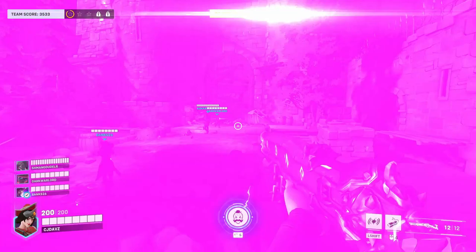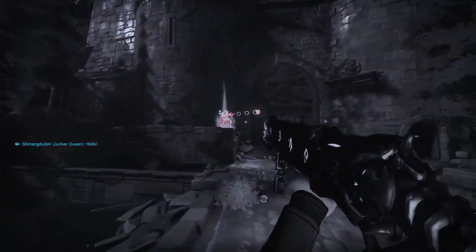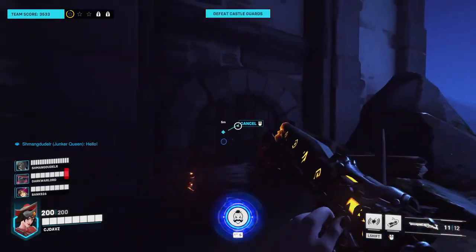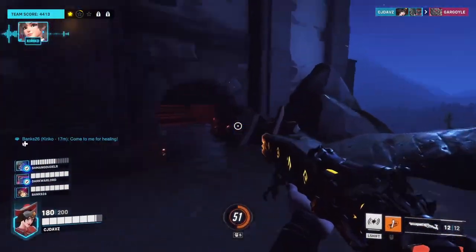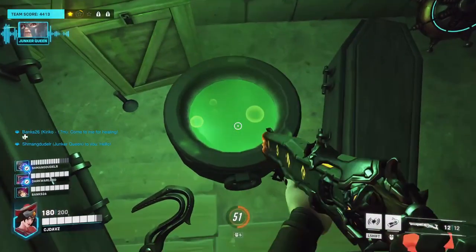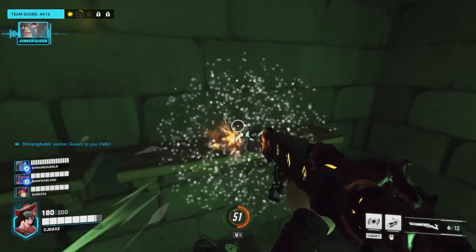Our next challenge is going to be the Witch's Brew challenge. You can't actually unlock it until you kill Symmetra and Winston, but it's going to be in this little gated area right here. Now that we've killed Winston and Symmetra, this little gate will open. Come down here and all you have to do is go into this little corner, go to the little pot, and you'll get your challenge done. Witch's Brew — super easy.